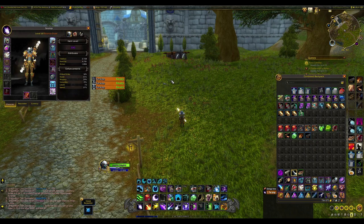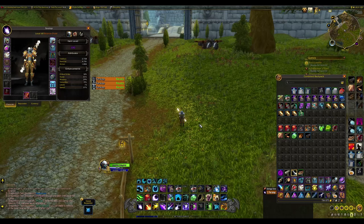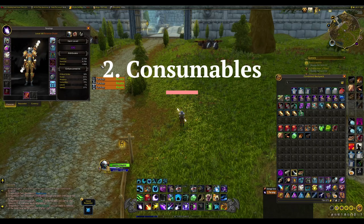Some other overtuned trinkets are the Deteriorated Construct Core, which procs a lot of damage, plus on-use trinkets like Dreadfire Vessel and the First Sigil. A nice trick with on-use trinkets is you can use one, unequip it, use another — yes, you get the 30-second timer where you can't reuse that specific trinket, but you can cycle through OP trinkets multiple times this way.